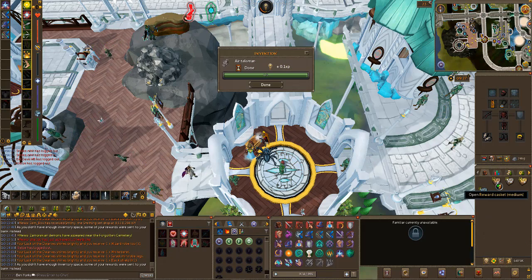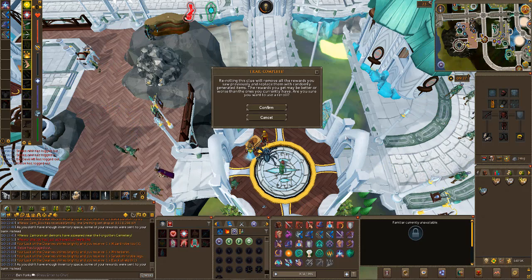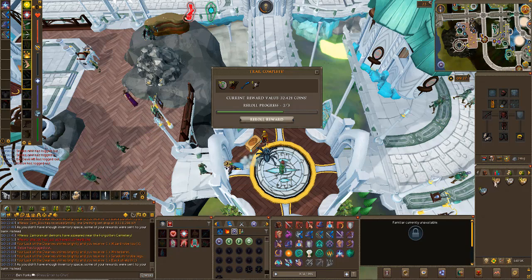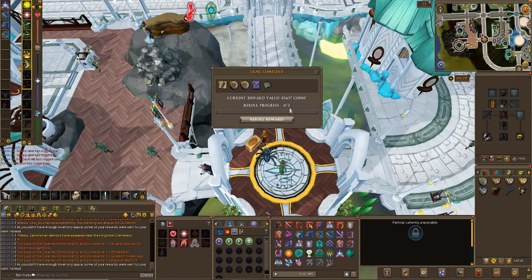Now we're on to the mediums. This is going to be a long video - I didn't quite realise how long this was going to be, opening all of these. Re-roll - got 30k. 100k, we can re-roll that - 83k. Not brilliant. I'm wanting the ranger boots, you know. That would just... oh, a master clue, brilliant.